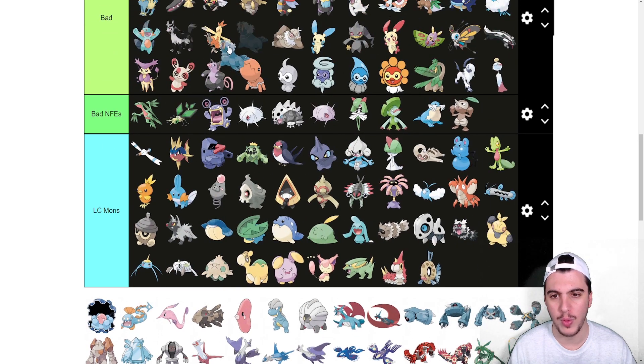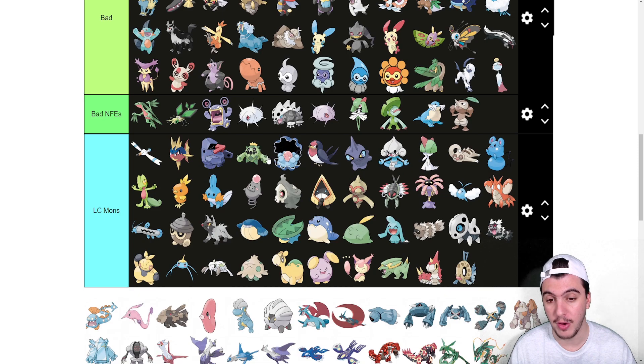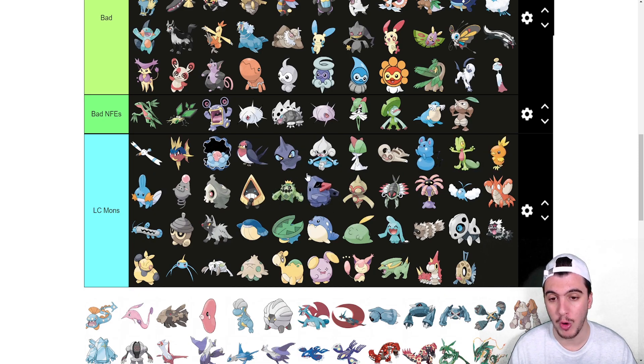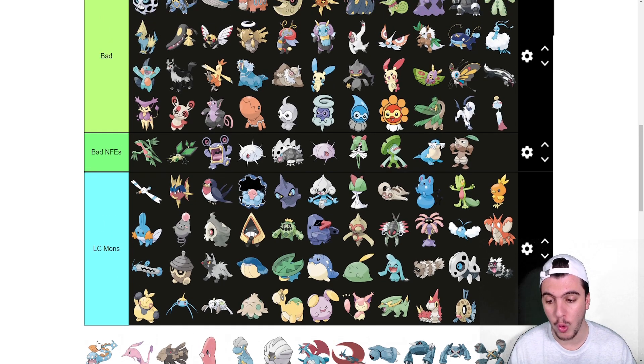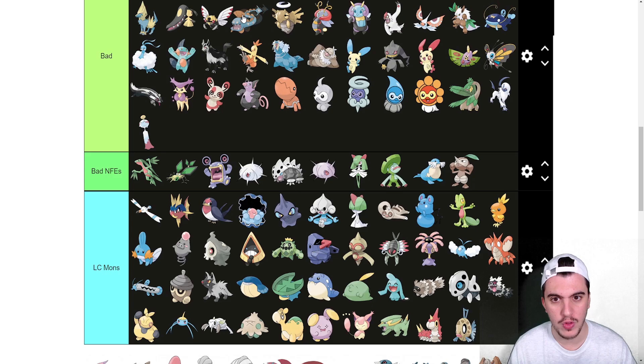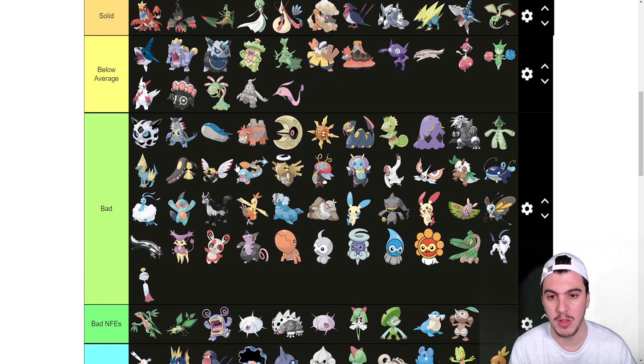Spheal, Sealeo, and Walrein all go into the bad tier. Snorunt goes into LC. Clamperl is actually near the top of its tier — it's a solid Little Cup Pokémon with access to the DeepSeaScale to boost its stats, and with Shell Smash it's obviously good. Huntail and Gorebyss: Gorebyss is better than Huntail, so Gorebyss goes into below average and Huntail goes into bad. The special set is worth more, and the Psychic coverage Gorebyss gets is really nice.